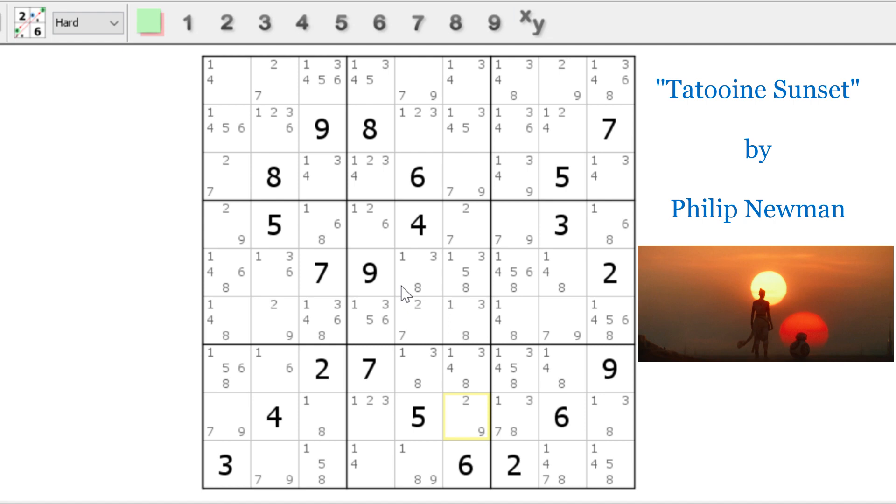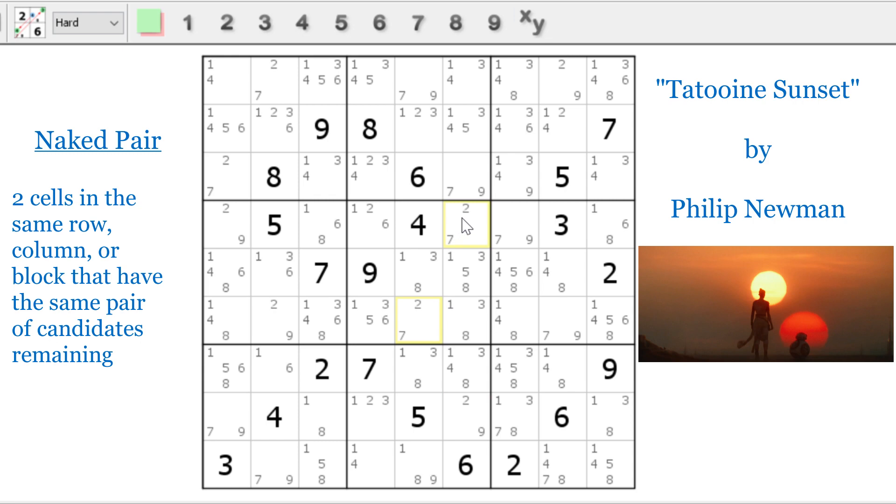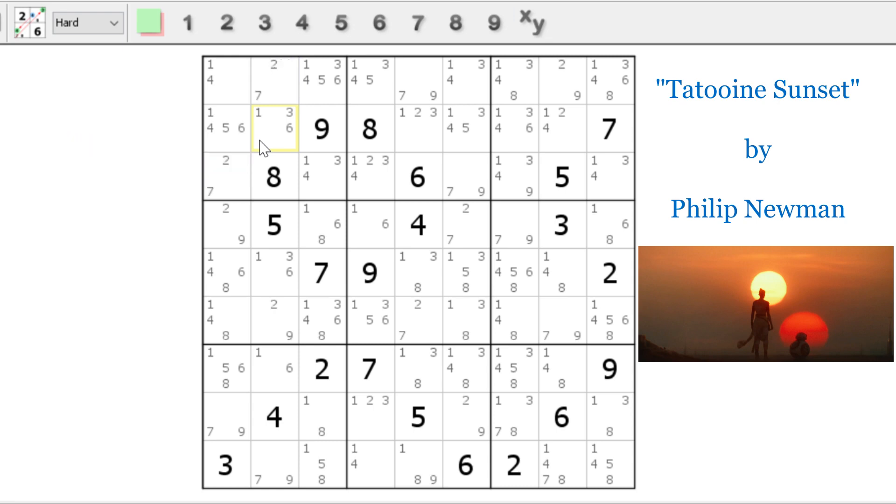Now what we've created are a couple of naked pairs. Naked pairs mean at most two candidates are in exactly two spots. In block five, two and seven have to be right here — so anywhere else in block five can't have a two or seven. Up here in block one, we also have a two-seven naked pair. So we eliminate extra twos and sevens accordingly. And yet we still haven't solved anything — but now we can go back to our swordfishes.